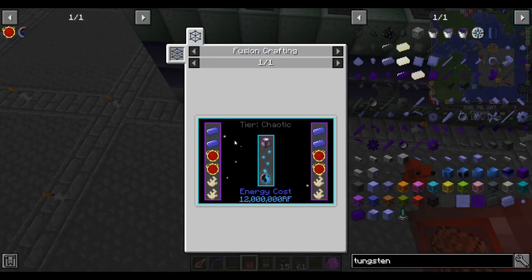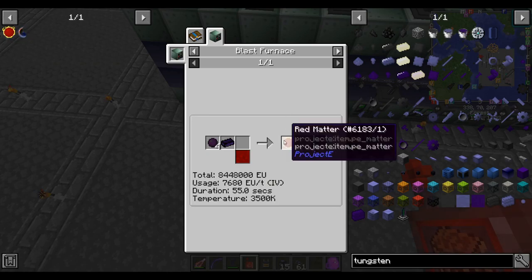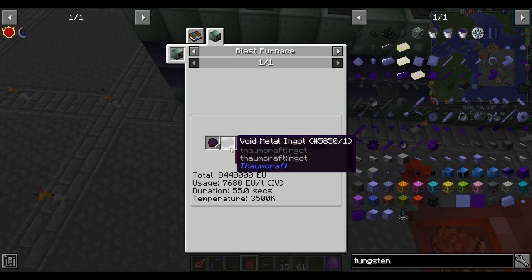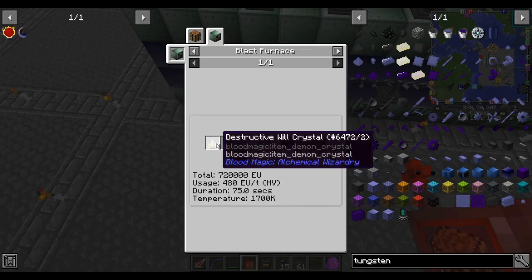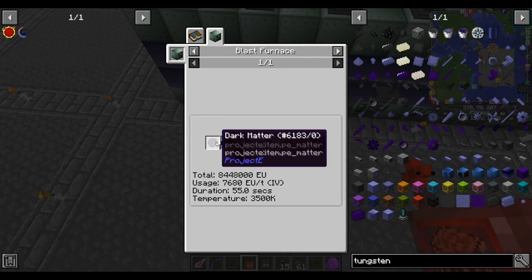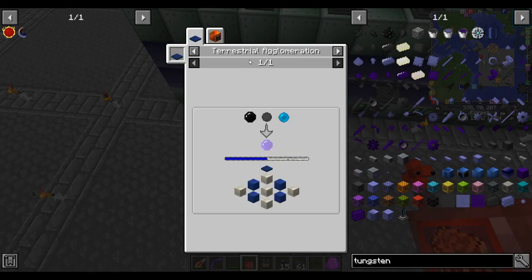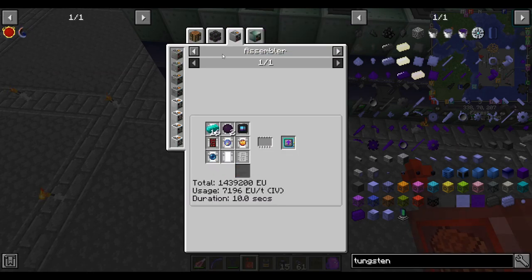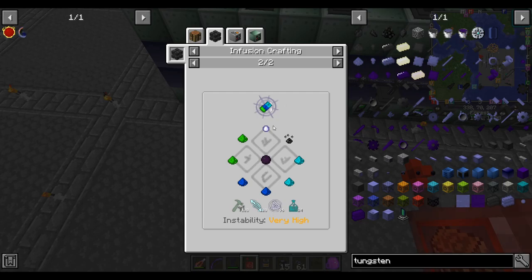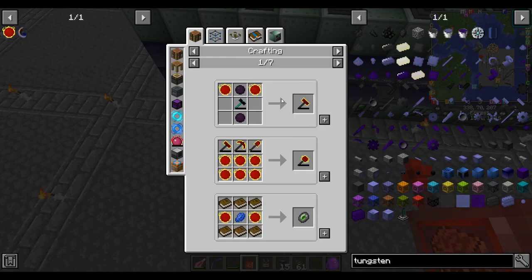Now we've done all the easy bits of the Aurelia artifact. Let's work on red matter. Void metal is going to require some Thaumcraft progression. Let's start here - vanadium, empowered void crystal, and primal mana you say. Void crystal needs flawless coal and a mana pearl. Let's consider: how much dark matter do I need? Is it so much that I need it fully automated, or is batch crafting enough? It's really just red matter that uses it in tremendous quantity.